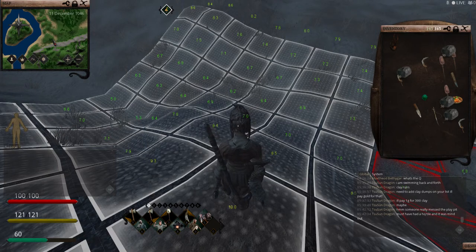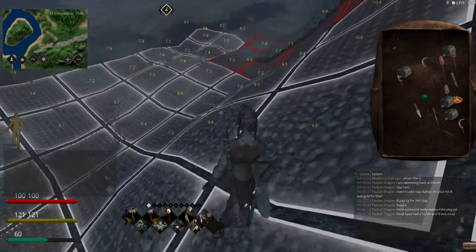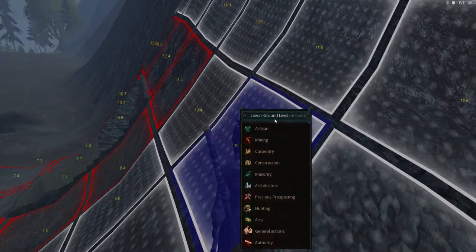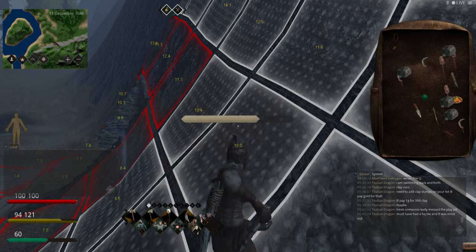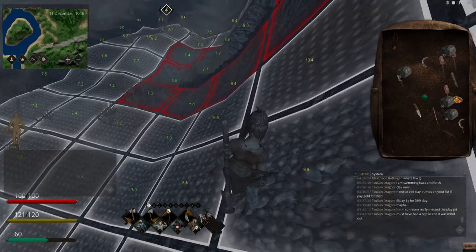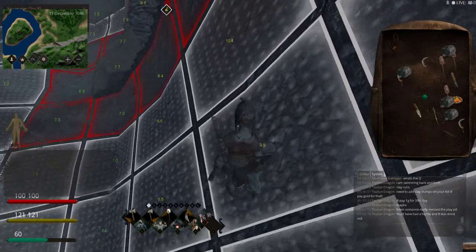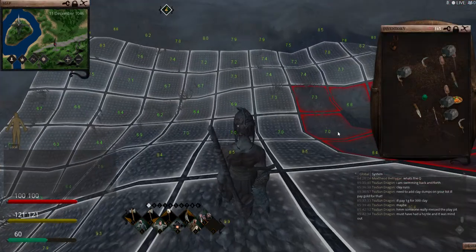Quick video on sliding. As you can see I've been dumping stone and you can see the difference. This soil is actually at the peak - it's 9.9, 8.9. If I put 7, 8, 9 you can see that if I put stone on here it would actually slide down.